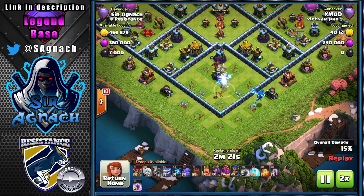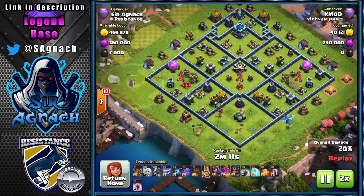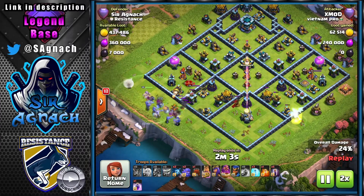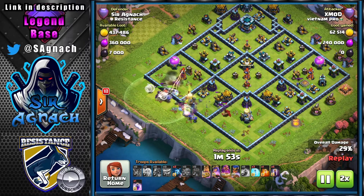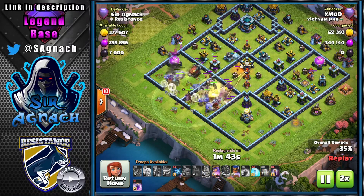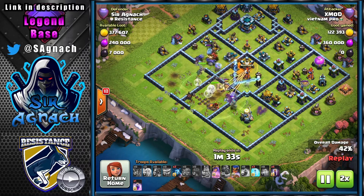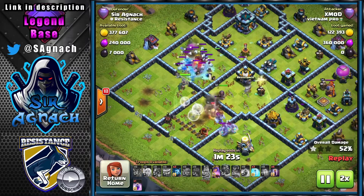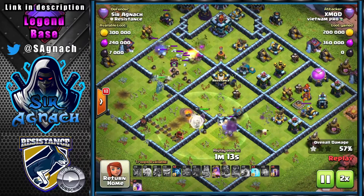However, the air sweeper pushes them back, the air defense kills that E-Drag, and the other one flies off to the rest of the base and gets killed by the air defense before reaching the Eagle. He starts from eight o'clock going all the way into the Town Hall and uses the Warden ability early to make sure the wall rocket gets through. But there's so much damage there that it doesn't get through and everything starts getting stalled.